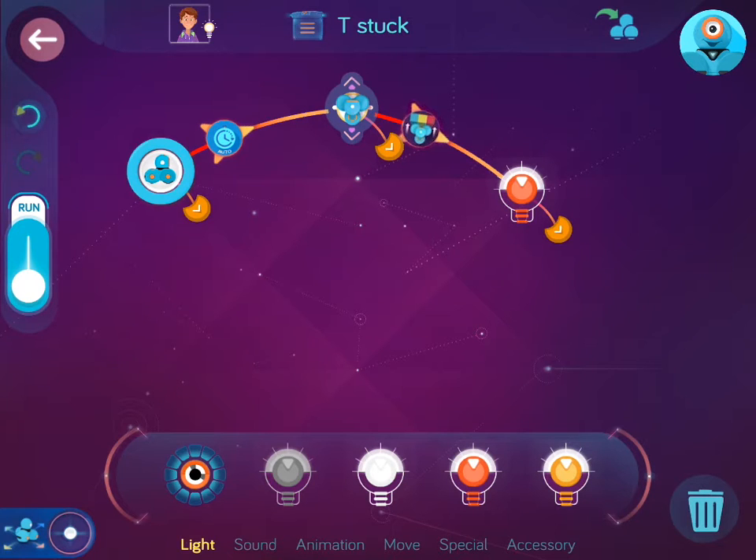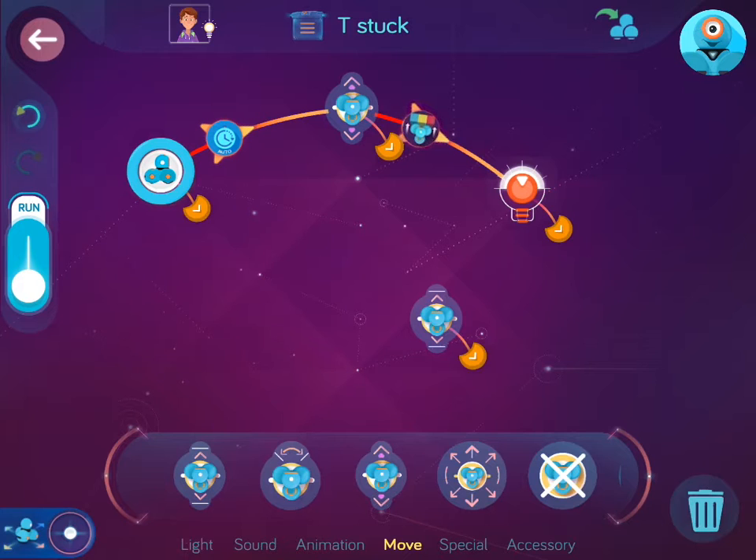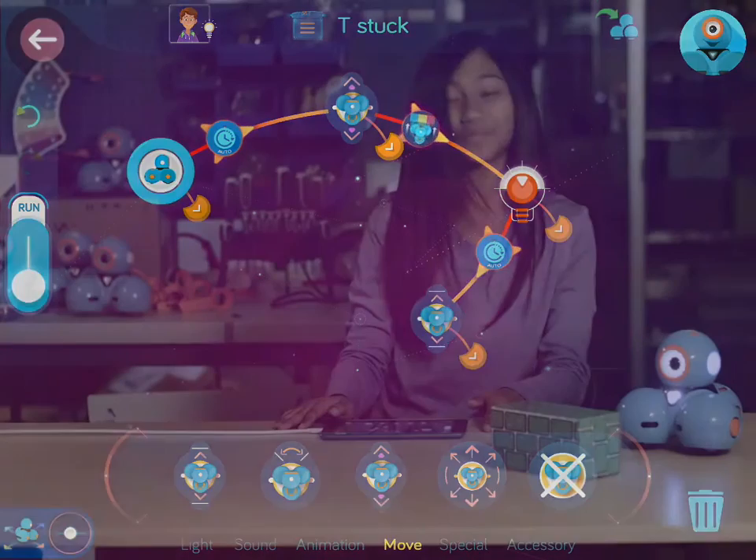Now let's add something to help Dash get unstuck. This will make Dash back up 20 centimeters. Okay, let's give it a try.